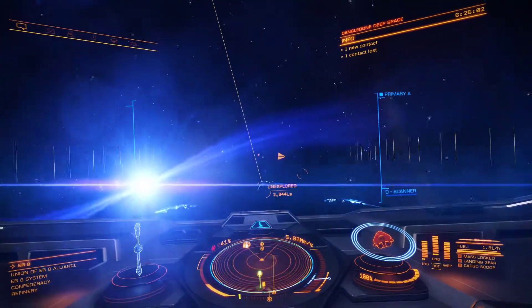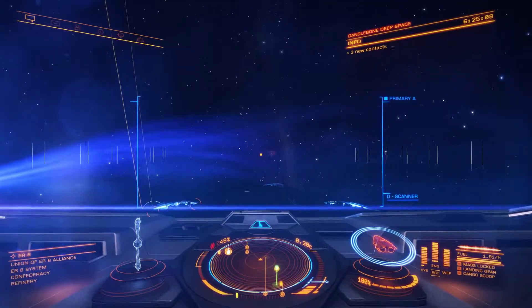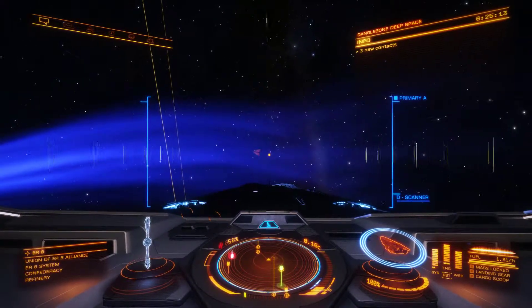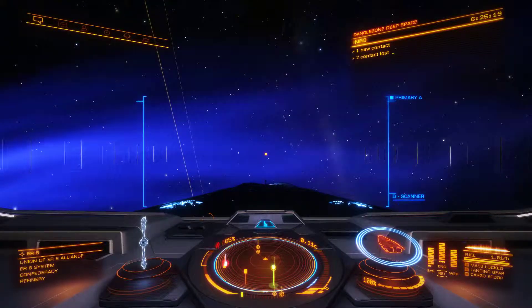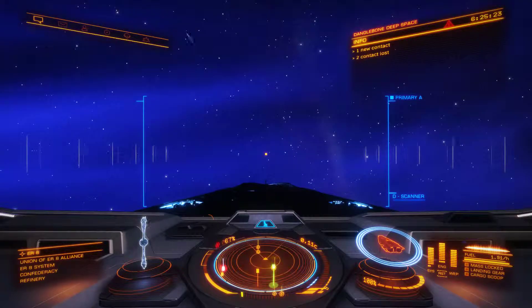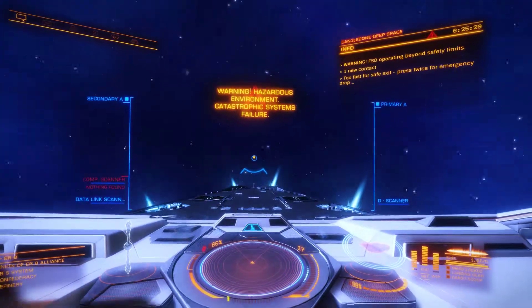I'm going to turn on orbital lines so I can see what the exclusion zone is. See how massive that is — that circle. We want to be out of that circle, and once we're in the jet we'll just jump out of super cruise and see what happens.